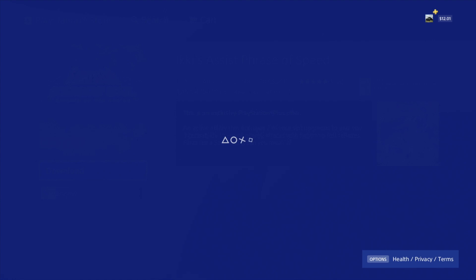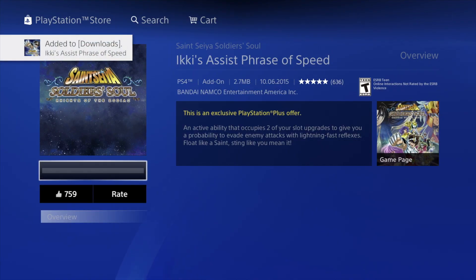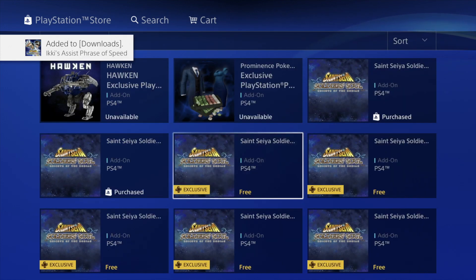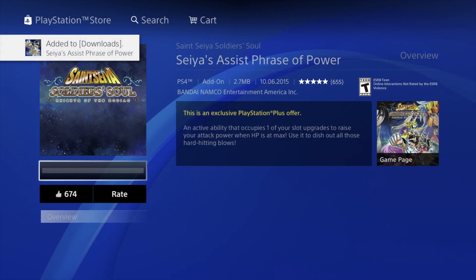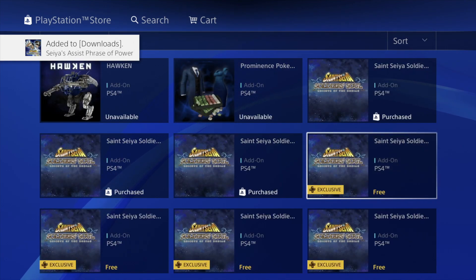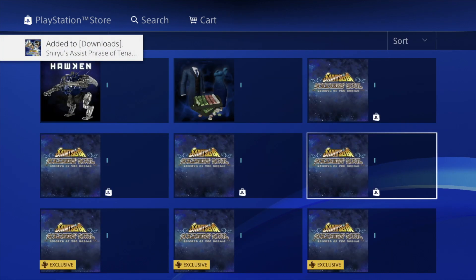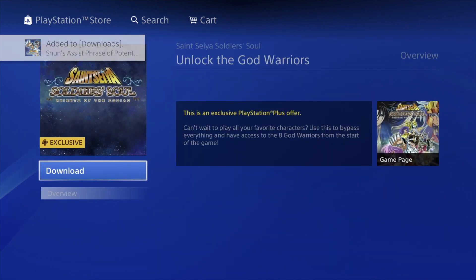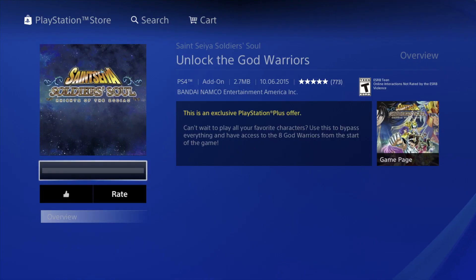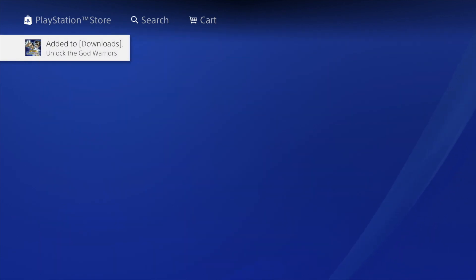It's actually the same process for every single one of these. I just hit download — if it gives me an error or says not available, it's not a problem. It's either already downloading in the background or it already downloaded. You don't really have to wait for one to fully download before moving to the next. There's a bunch of these — there's a ton of stuff right now that we can download, which is great. It's a little bit too much I would say, but it's good that we can get all this for free.